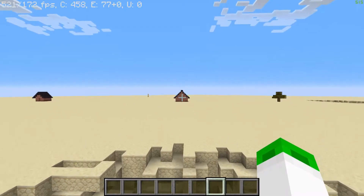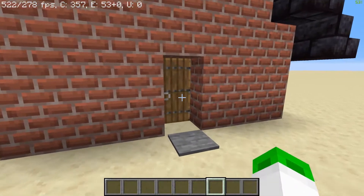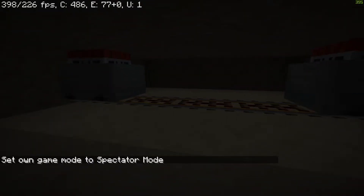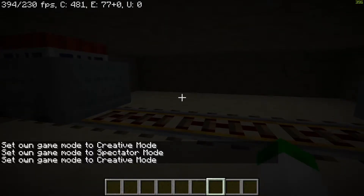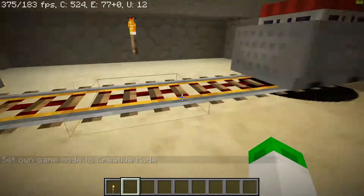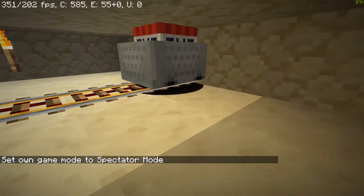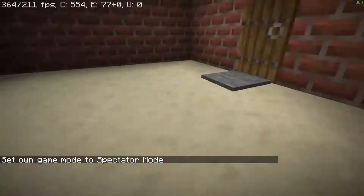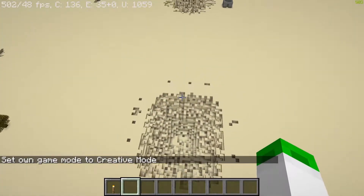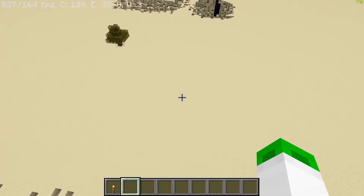So the first trap we're going to go over is extremely simple. A lot of people have this type of thing in their house where they have a pressure plate on each side of a door. You can simply rig this up so that if they're used to having that, you can put some rails under the pressure plate and put some minecarts on those rails — maybe four or five on each side. When they walk into their house, there is an instant explosion and they'll get blown up if they're in survival. At the end of the video I will show you all of these in survival, but let's move on to the next one.